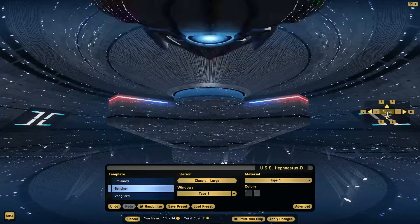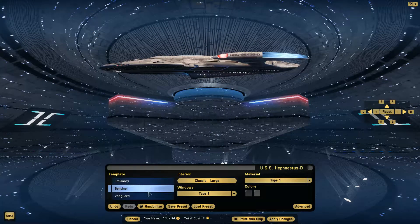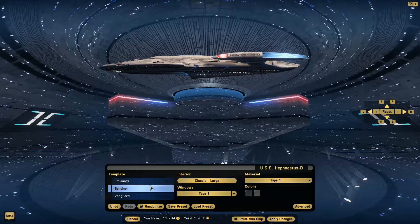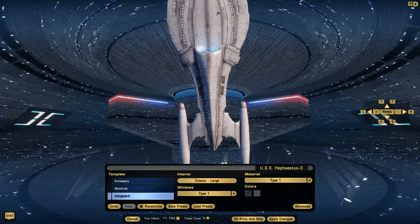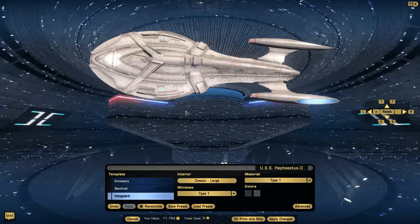Let's reset and go with the Vanguard, which I believe is actually the smallest of the three. Nope — it's the largest. Which one's smaller, the Sentinel or the Emissary? It looks like the Sentinel, but not by much. I'll go with the Sentinel. So here we have the Vanguard class. This video is actually going to wind up being shorter than normal, because these all look so similar to each other, there's not much left to say.